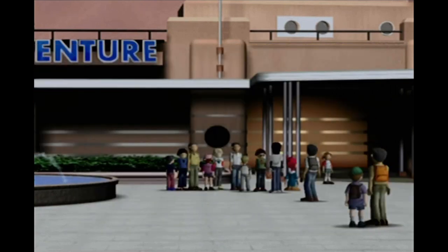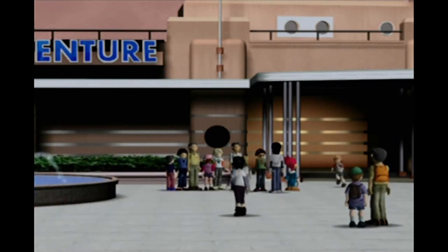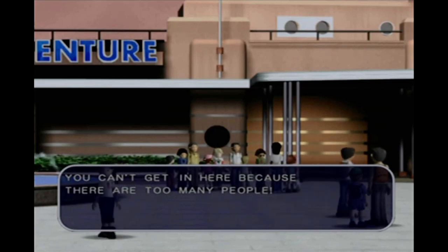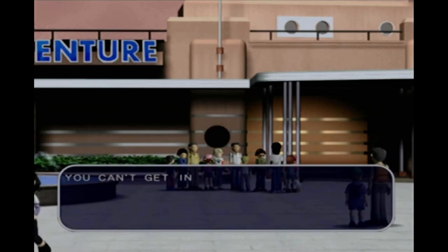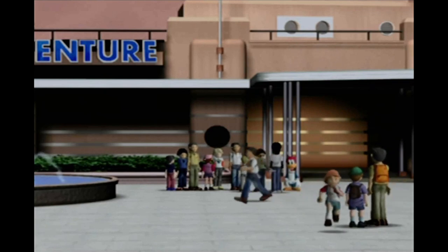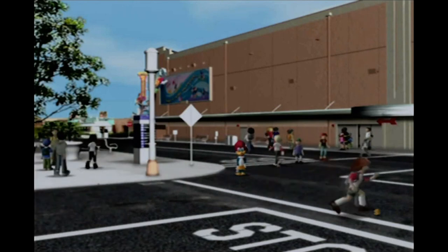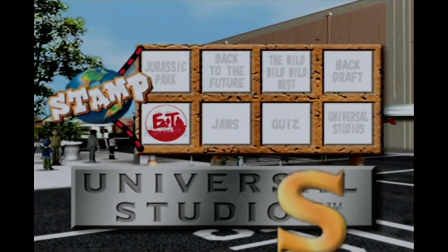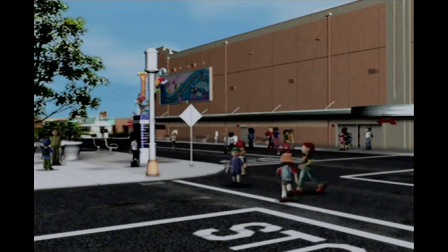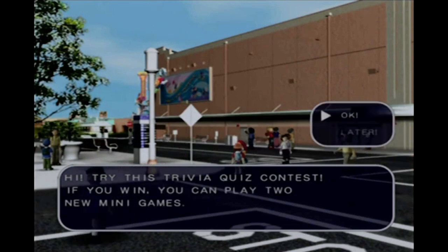Back in the park and I've got my E.T. stamp — a red stamp which I think means a good performance — and some points. Walking around I spot a little gold letter on the floor, an S, worth 100 points. Going to talk to Woody Woodpecker: he tells me to try a trivia quiz contest — if I win I can play two new mini games. Do I really think I can correctly answer all his questions? Well I wouldn't be playing it if I didn't.